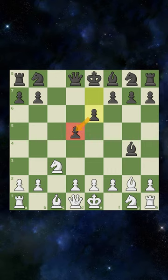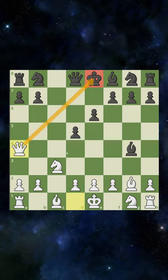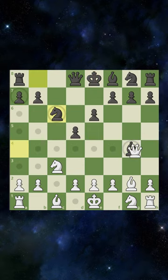But this is a blunder because queen to a4 check — attacking their king and their bishop. They cannot defend both. After they block, we capture, and we're now up a piece with a better position.